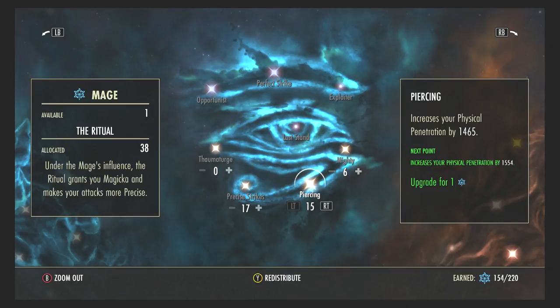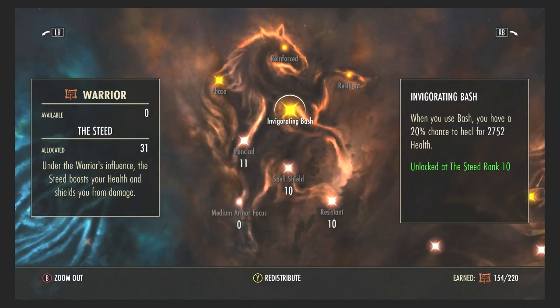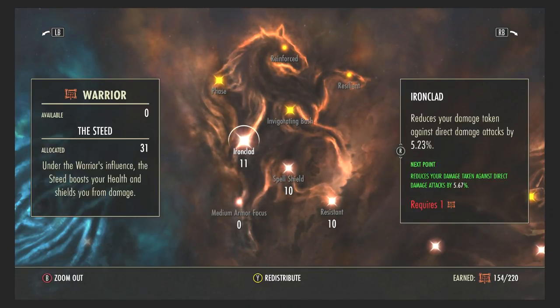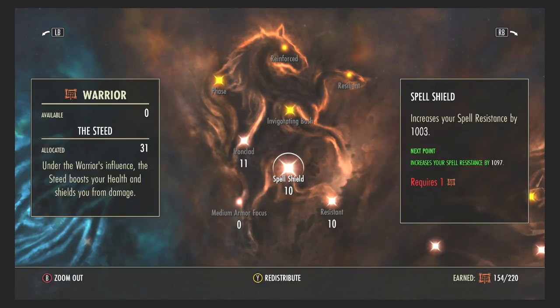Moving on to the Warrior — in the Steed we have Ironclad, Spell Shield, and Resistant. Ironclad reduces your damage taken from direct damage attacks, so the more points you have the better as a tank. Spell Shield increases your spell resistance — you're at the front of most battles with a lot of spells cast on you, so more resistance is better. I only have about 10 points here since my shields absorb most of that damage.